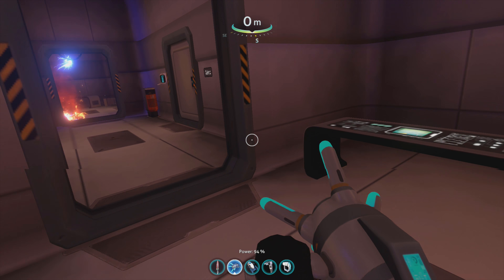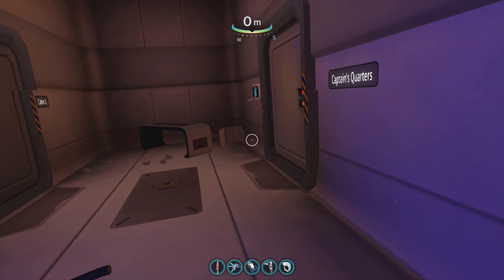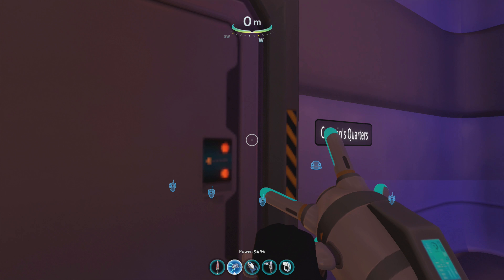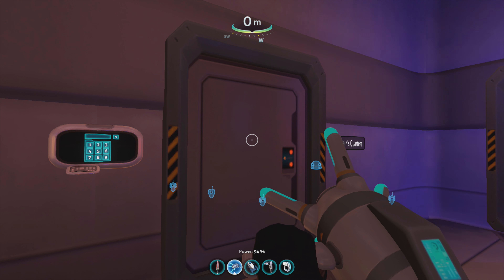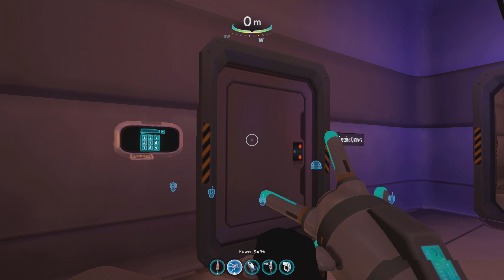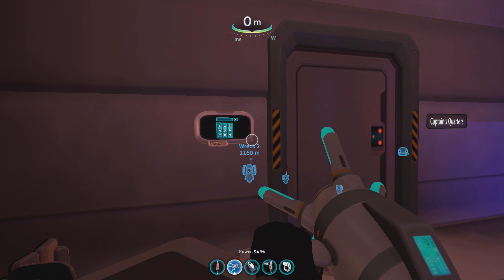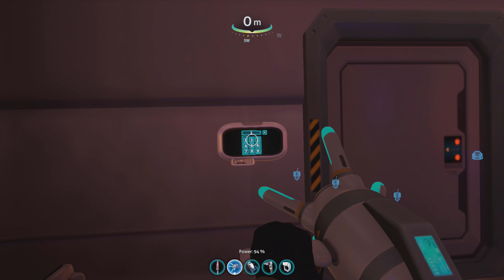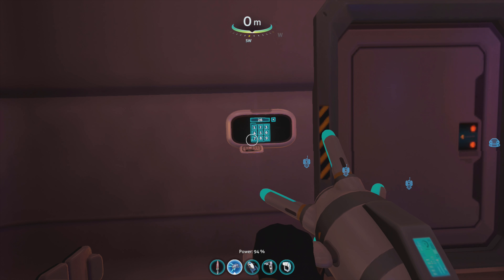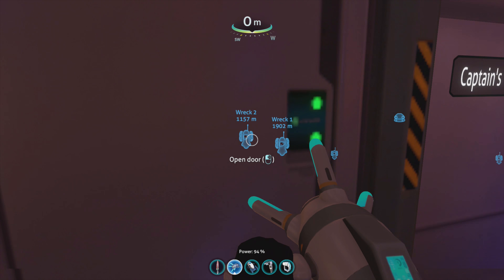Once you're in the living quarters, go straight, straight, straight all the way to this corridor, turn left here, and keep going straight - and there are the captain's quarters. For the captain's quarters there is a code, so if you don't already know, there is a code to get into this room. If you want to figure it out yourself you could look through your blueprints.